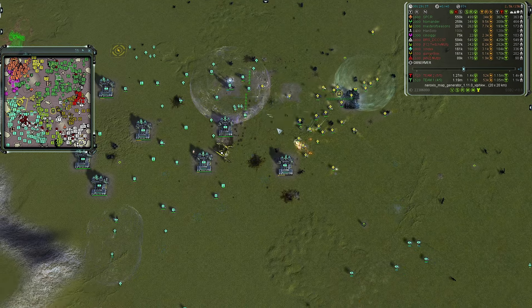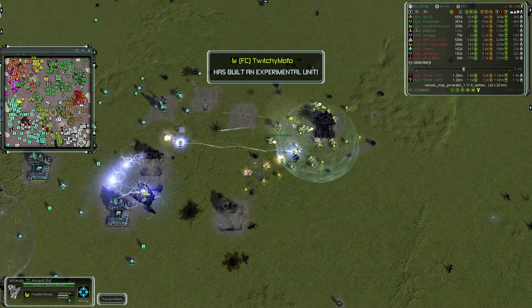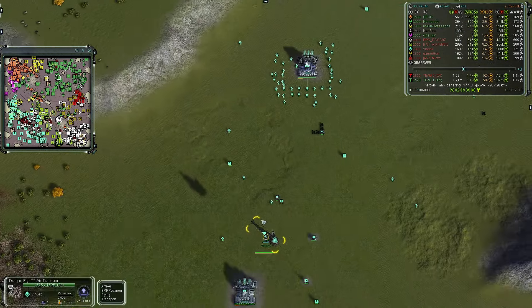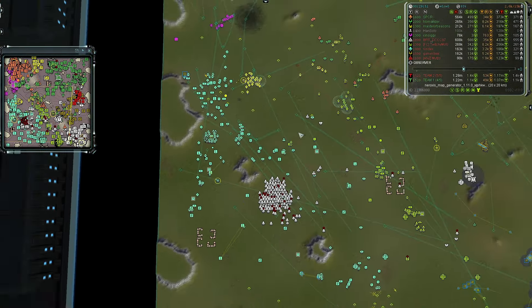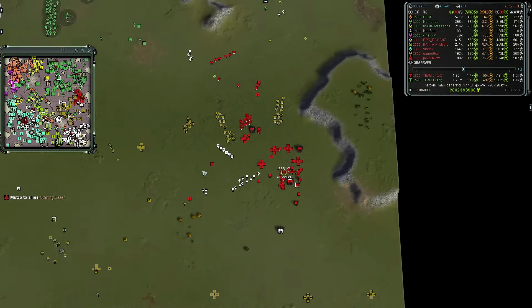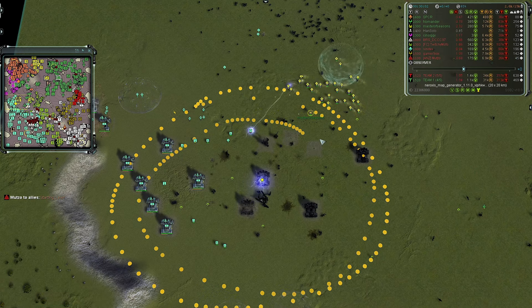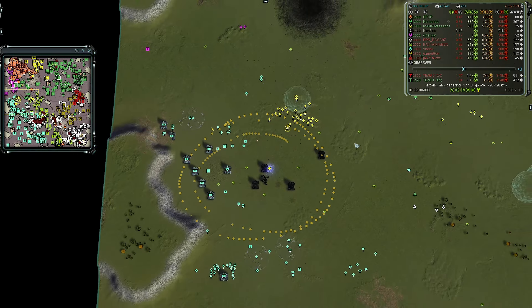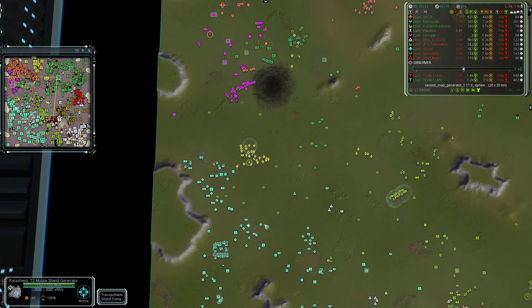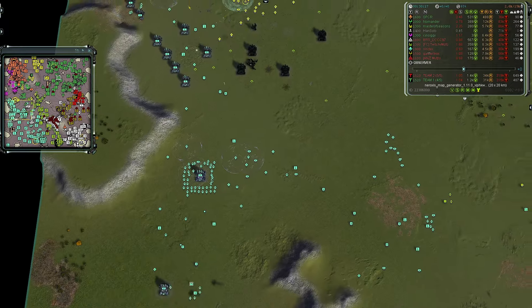Team two is at 1.4k and team one is at 1.1k in mass totals. The Chicken is going to die in the middle of Vindex's position - Master of Seasons probably should have moved in to regen that Chicken to keep it alive longer. The Iron Storm will wreak havoc on Vindex's position but he's actually getting on a transport to leave. Muzzo has started a laser in the east and still has only stealth on board, so probably upgrading to cloaking. Team two's front line has been completely annihilated but there are still facilities online pumping out units.